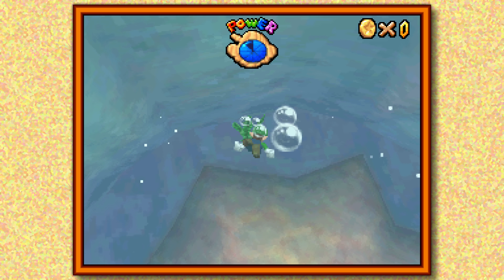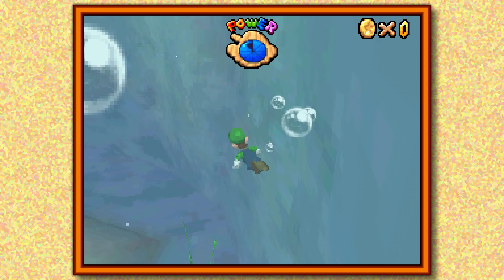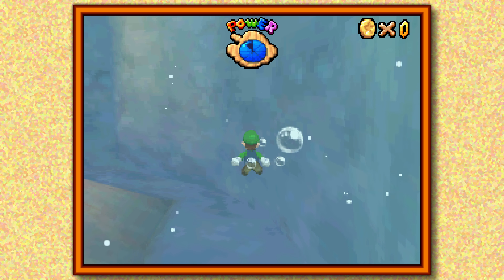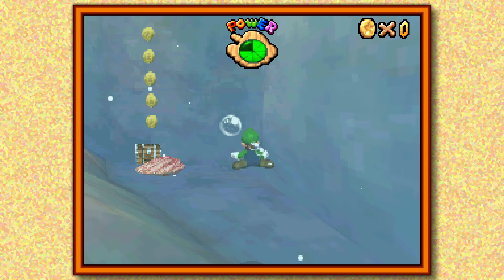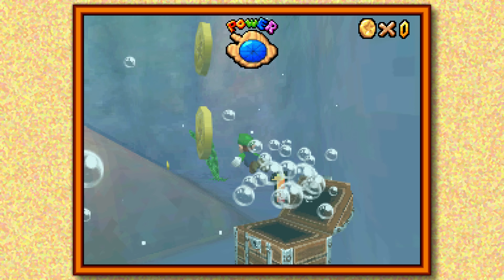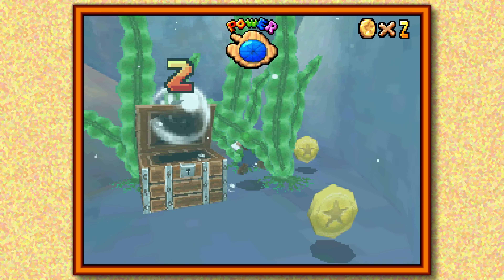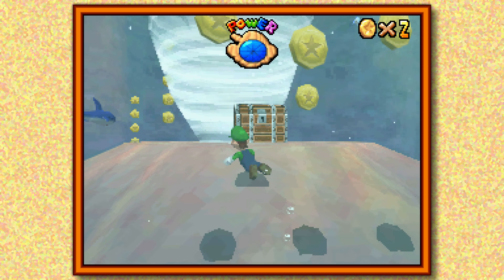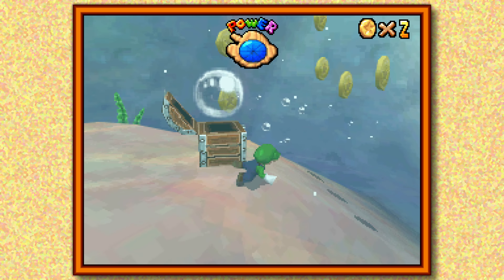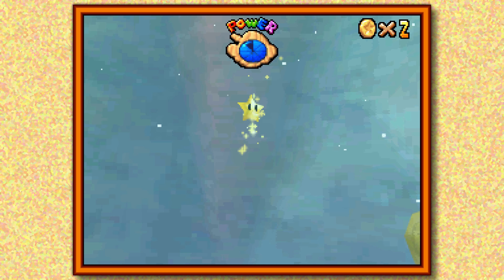So the next one I want to do is there are these treasure chests on the sea floor that we need to open in a specific sequence, and then it'll allow us to get another star. We're going to go ahead and take care of all the stars on this side of the stage first, just so we don't have to do them later. There should be one last chest right up here, and that will give us another star. And that's all the stars on this side.